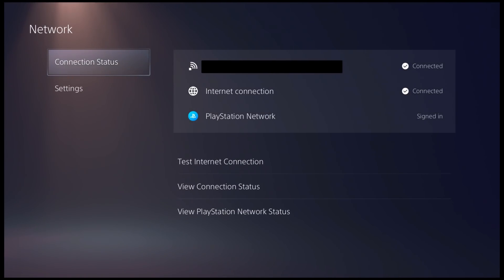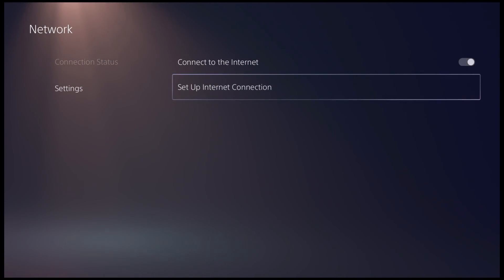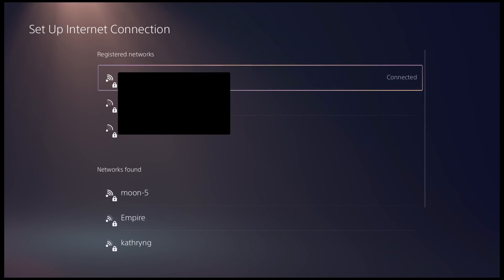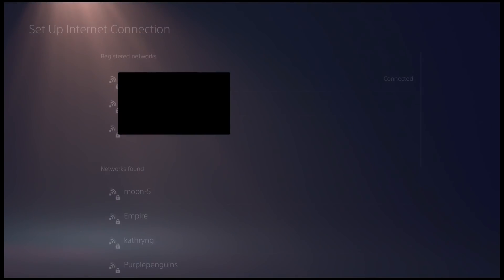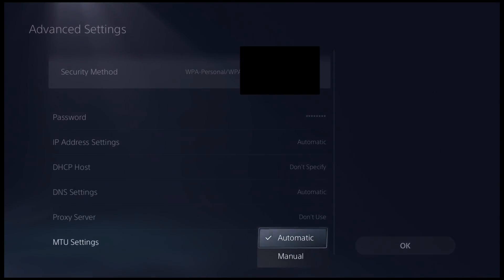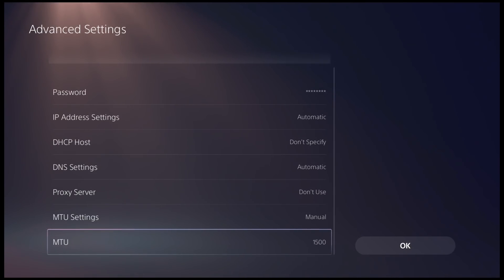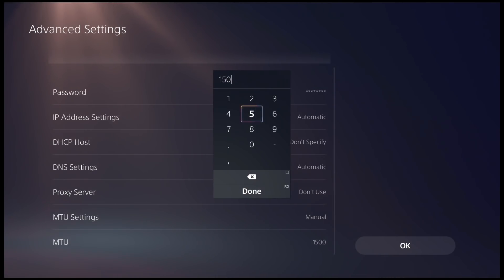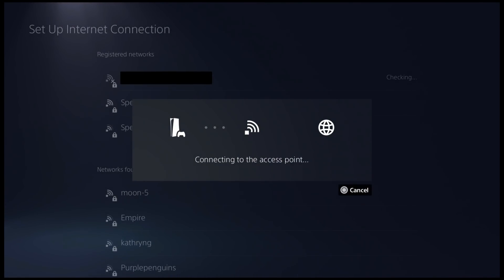Once the application is closed, go up to Settings, then go down to Network, then down to Settings again. Once you're in settings, click Setup Internet Connection and go to the internet you're connected to. Click it, then click Advanced Settings. Scroll down until you see MTU Settings and click that. Set it to Manual, then come down to MTU, click it — it should say 1500 — erase it and put 800.